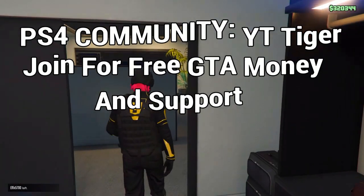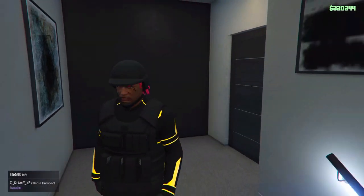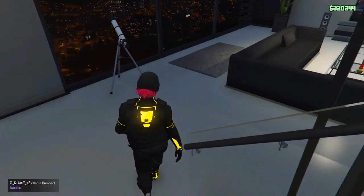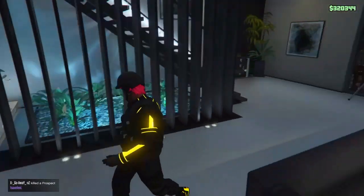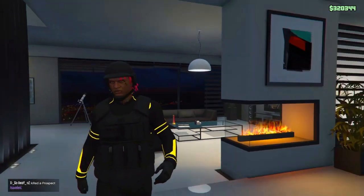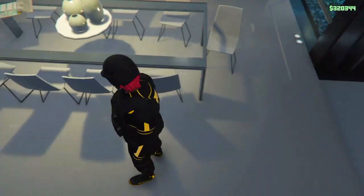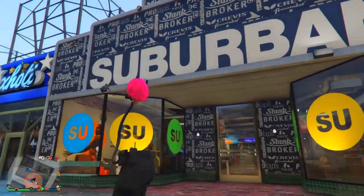Welcome back to another video. In this video I'm going to be showing you how to get this cool modded outfit in GTA 5 Online. This outfit consists of the Tron top, the Tron pants, the Tron shoes, and also the CEO vest. If you like today's video or want to see more, please check out my other videos on my channel and also subscribe. Watch till the end of the video to learn all the steps on how to do this glitch.